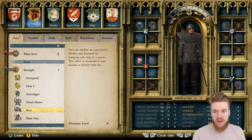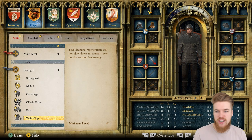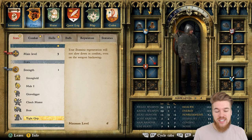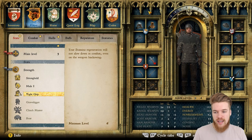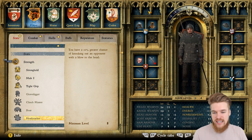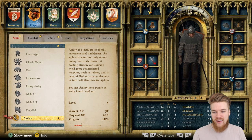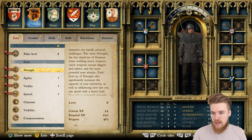The next one is tight grip — your stamina regeneration will not slow down in combat, even on the weapon's backswing. This is so useful for the same reason we got the stronghold perk; having constant stamina regeneration is super useful. We've now spent all our perk points. These are the only ones up to level 6 strength we can get — the next one is headcracker at level 8 strength. For now we are done with the strength category.